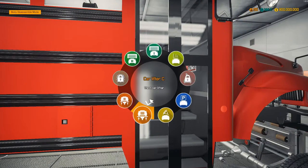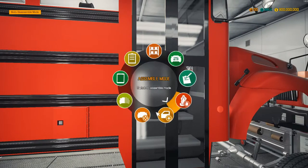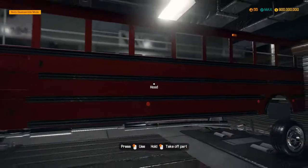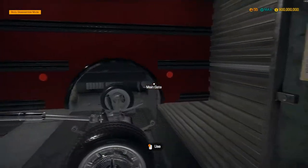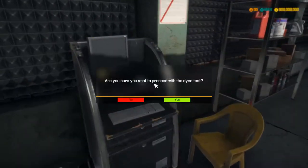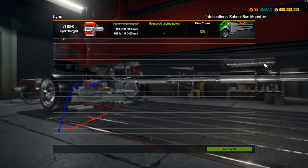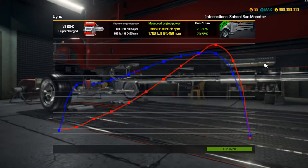Now move the vehicle onto the dyno. I want to see how much — no oil in engine! I should have known. We found a place it actually fits. Where do we start the dyno? I would like to proceed with the dyno test. Are we ready? Three, two, one. Factory engine power of 1,000 horsepower. That looks very good. 1,868 horsepower and 1,700 pounds per foot of torque. Not bad.